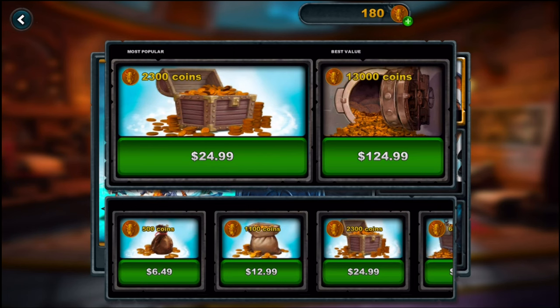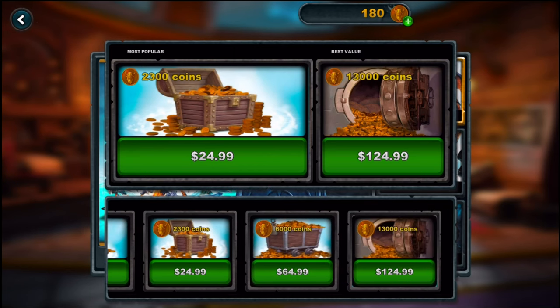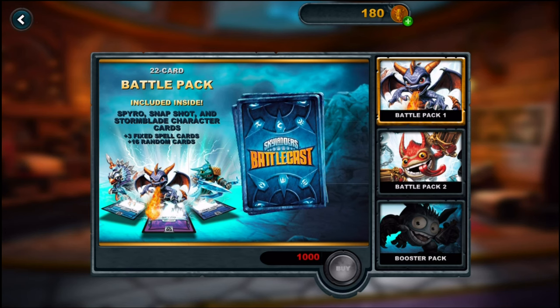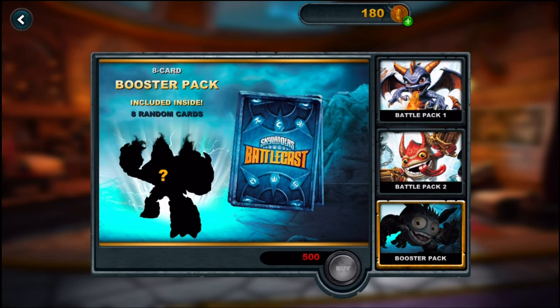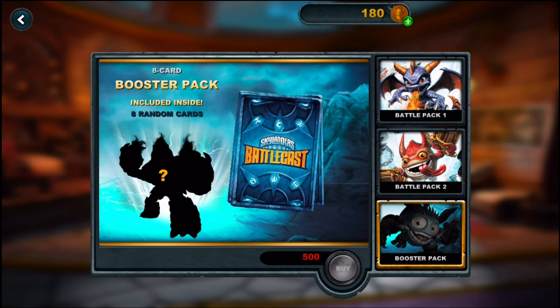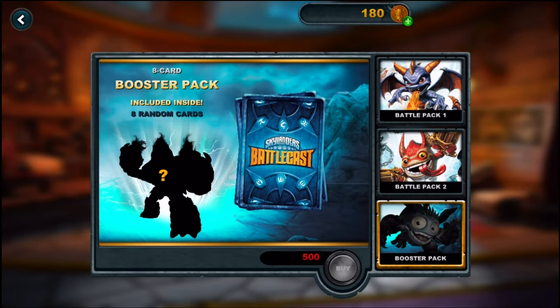1,100 coins would be $9.99, 2,300 coins would be $19.99, 6,000 coins would be about $49.99, and 13,000 coins would be $99.99. So for basically $100 you'd get 13 battle packs or 26 booster packs. The more coins you buy at once, the less each coin costs.